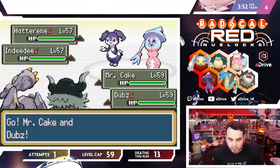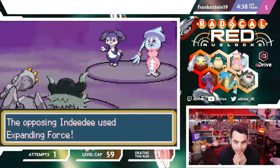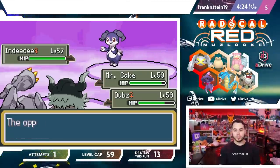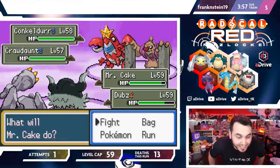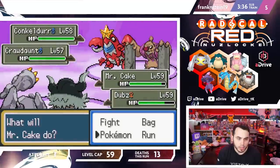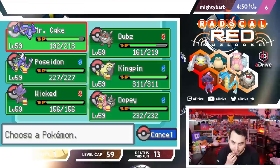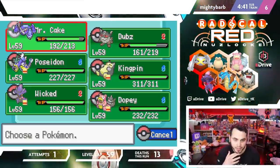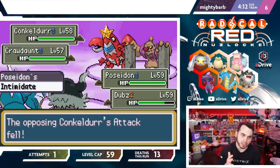Cake and Dubs — I really like this strategy, I hope it works. Iron Head Hatterene, Knock Off Indeedee. Indeedee's fastest so it goes for Expanding Force — best case scenario, honestly. It should KO because of Steely Spirit, and it does. Knock Off should do a lot of damage and it KOs — A-okay with that. Crawdaunt comes out. I did not want to see Conkeldurr and Crawdaunt on the field at the same time. I think the play here is switch out into Gyarados for the Intimidate, U-Turn Perserker into Crawdaunt, and go into Slowbro.